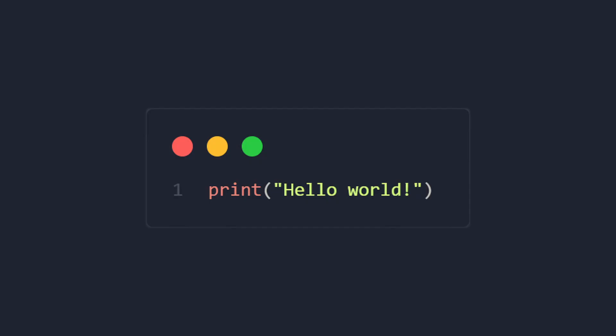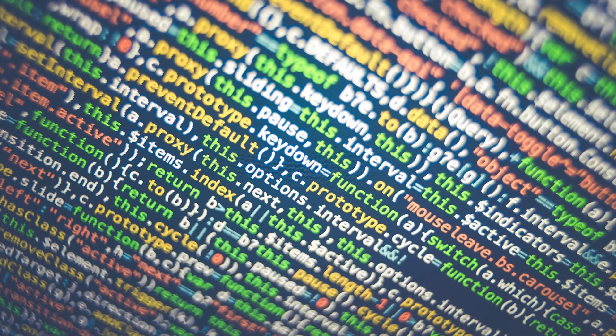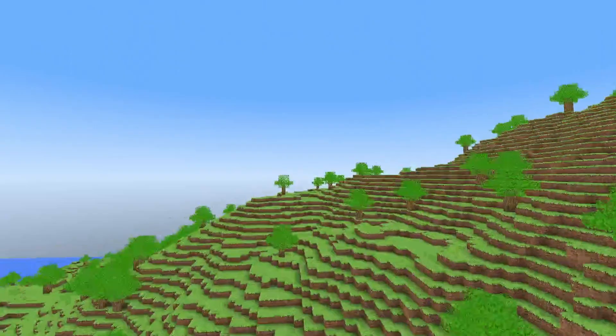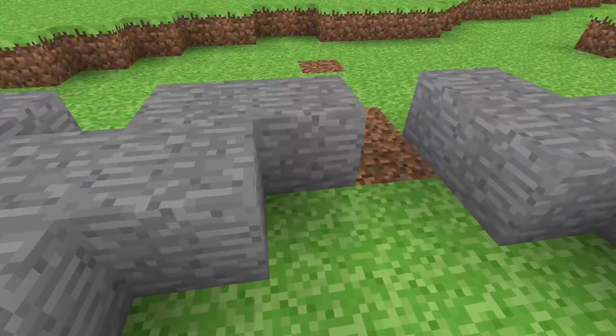Some background information: I had never made a game and the extent of my programming knowledge was console apps. I actually wanted to finish the project this time, so I decided to create a scope. The goal is to create procedurally generated chunks with caves, and also block breaking and placing. Everything I add beyond that is extra.